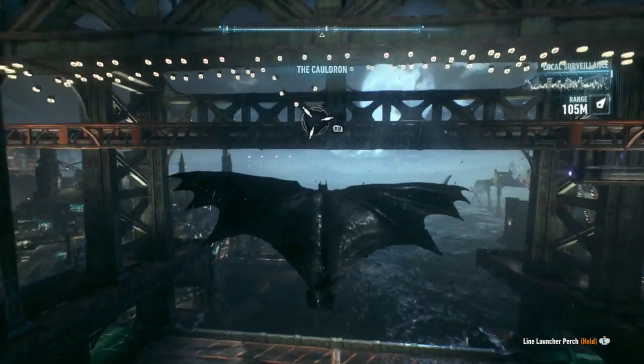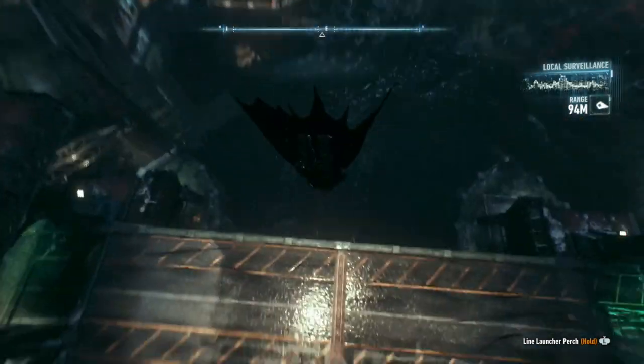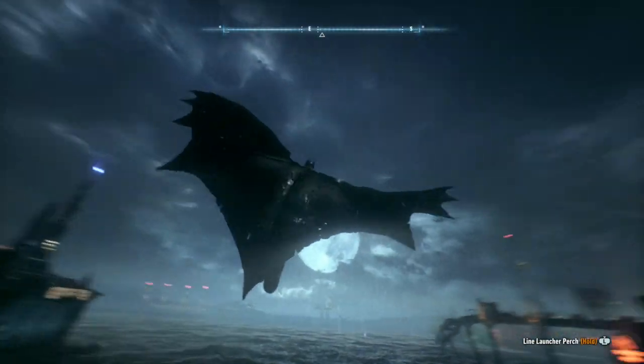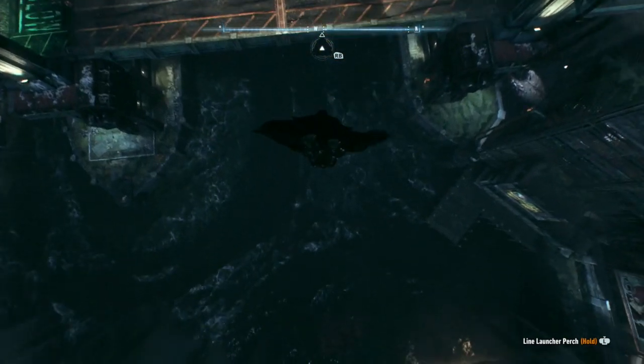So the second bridge on the bottom left, you're going to want to fly through it. At the end you're going to want to dive down again, then make a loop around, and then do the same thing you did at the first bridge. Get real close there. I was kind of worried I was going to bash my head against the side of the bridge.